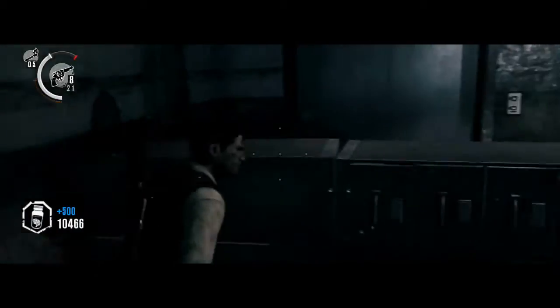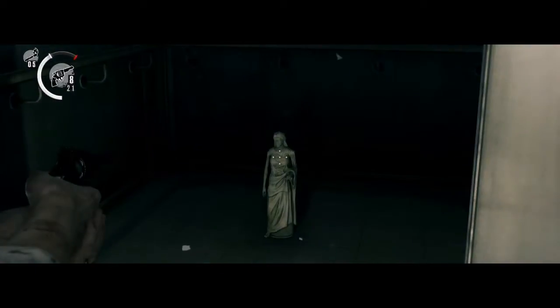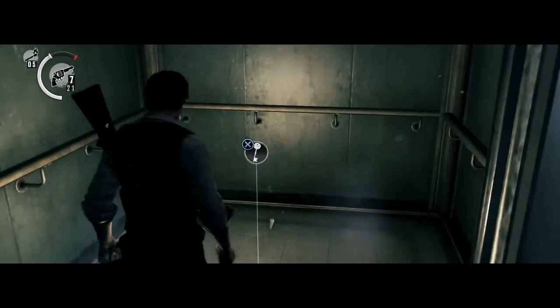For your fourth one, it's going to be where you save Kidman. After you save Kidman, there will be an elevator where all the enemies came out — they kind of burst out through the door. You go in through that room, hit the button, and then the statue will be there when the elevator doors open up.